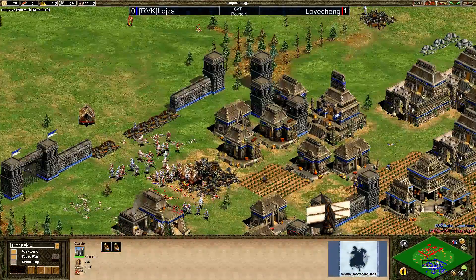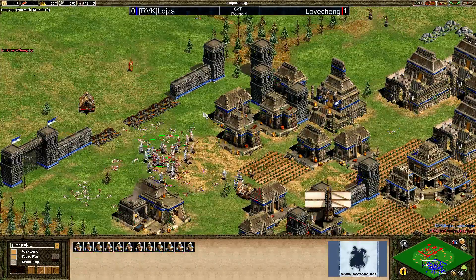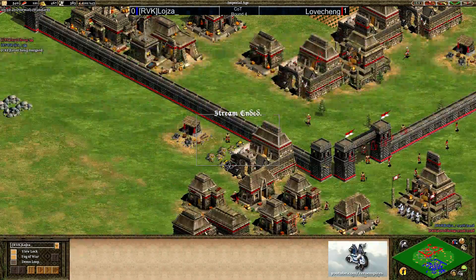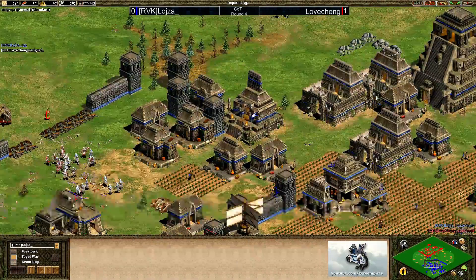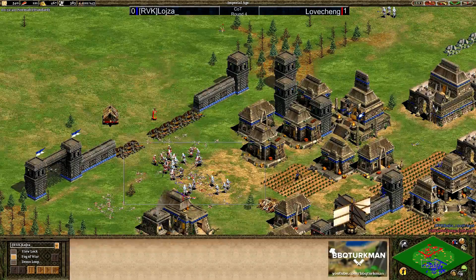By the score alone, Loyser clearly has this game in the bag. Lovecheng is getting absolutely cleared up and types GG. The series is now one all — Lovecheng taking the first game, Loyser taking the second. Now we go to game number three, which will be Lovecheng's home map, coming up in just a moment's time.